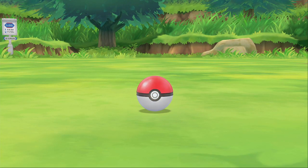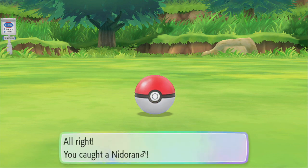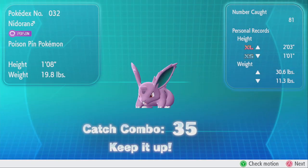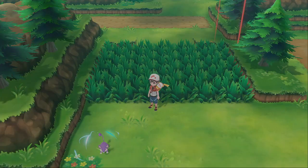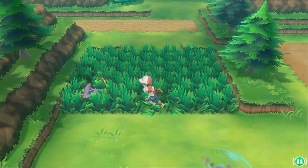Those are the basic tips for doing catch combos in Pokemon Let's Go. Now let's go into some more advanced stuff. It has been recently discovered that each route in Pokemon Let's Go actually has spawn caps — limits on how many Pokemon can spawn on each route at one time.